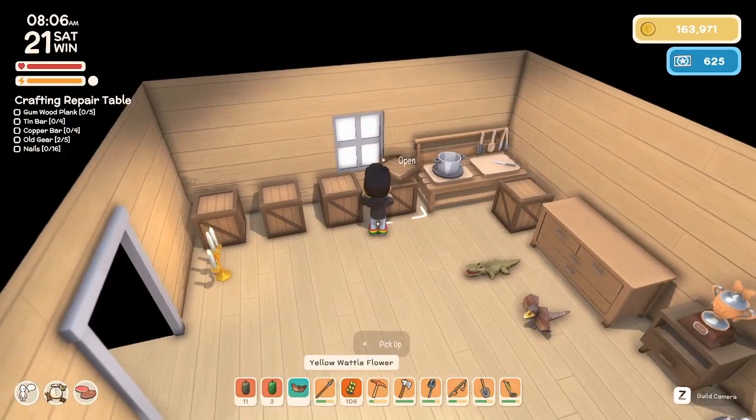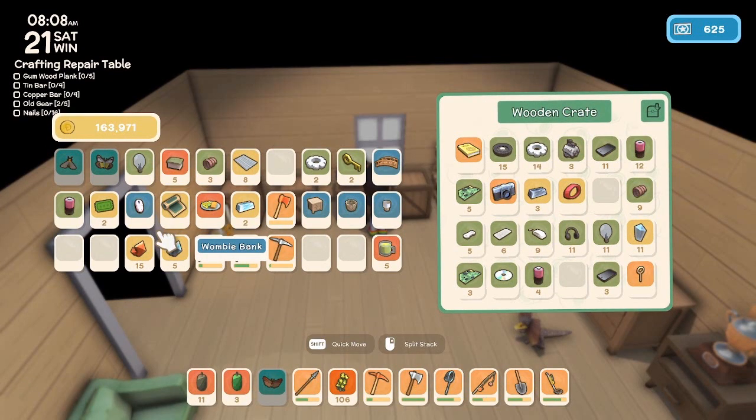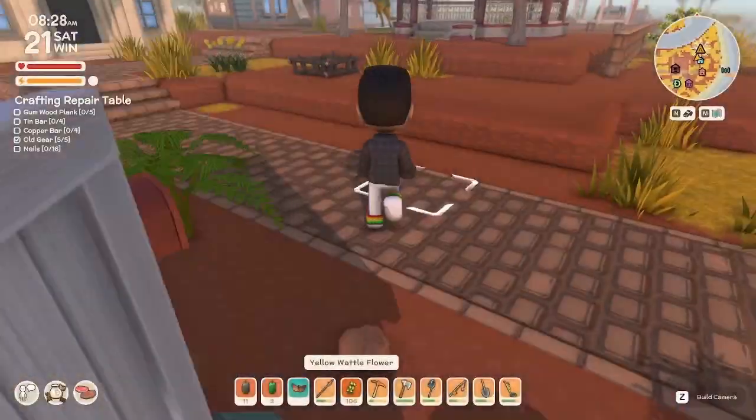So I need — what did I need? I need five gunwood planks, four tin bars. So that would be elsewhere. Four copper bars — that could be tough but I think I had all that copper I collected. Well, I have three copper bars worth here, so maybe just need one more. Three old gears to go with the two I already have. And then 16 nails — that means two more tin.